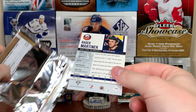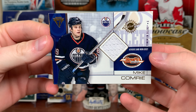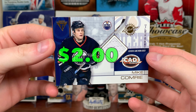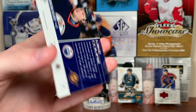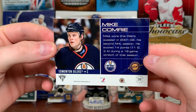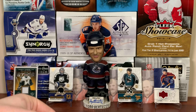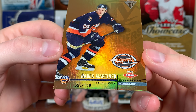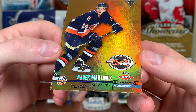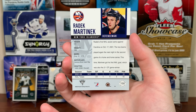Next pack — the jersey stuck to it — we got a Mike Comrie jersey, Oilers. He's a '99 draft pick of the Oilers, fourth rounder, and he wore this in 01/02. Just a plain white swatch there. And the rookie: Radic Martinic, 558 of 780. He was a '99 eighth rounder. I've heard of him, so that's not too bad.